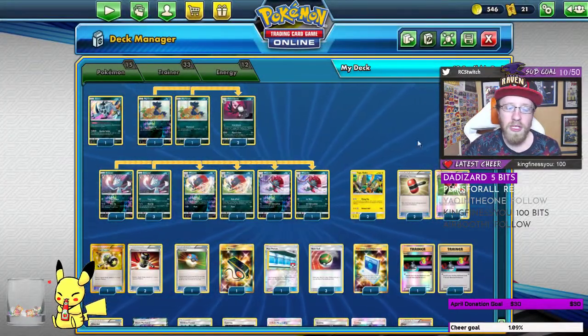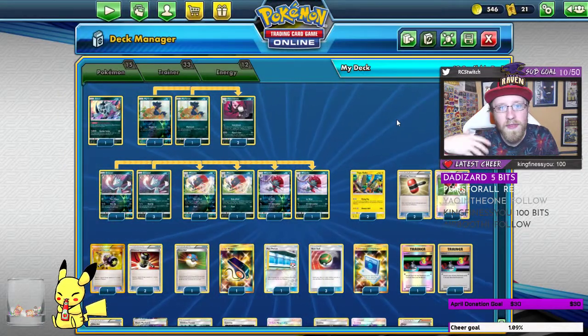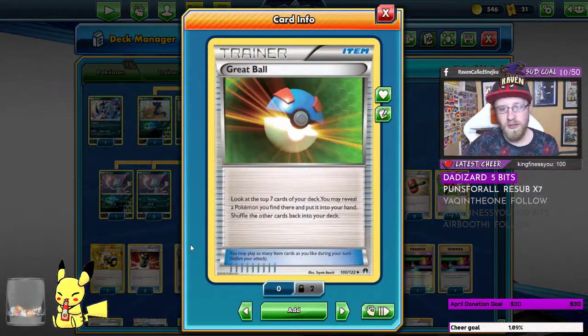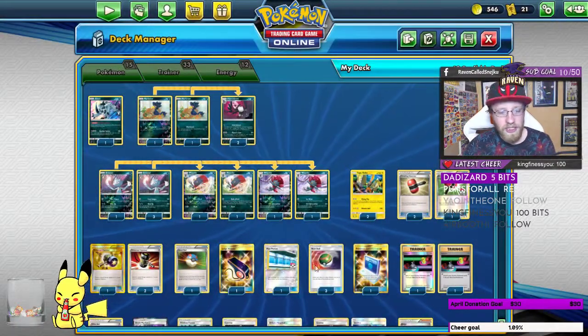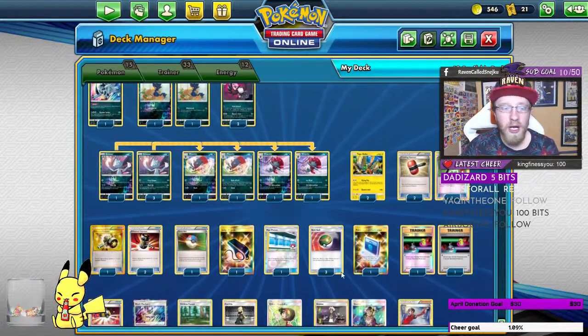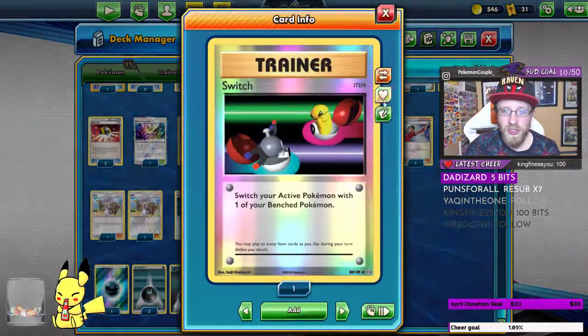Then we're gonna have three Crushing Hammers to slow down our opponent and make them not attack us, and three Enhanced Hammers on top of that. One Great Ball — that's all you need. One Judge Whistle, one Max Potion, three Nest Balls, and one Pokémon Communication. No need to explain why we need them — we want basics, we want the cards. Then two Switches to switch out our Pokémon.